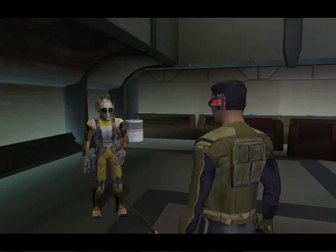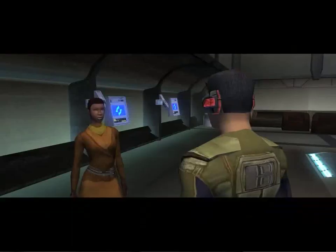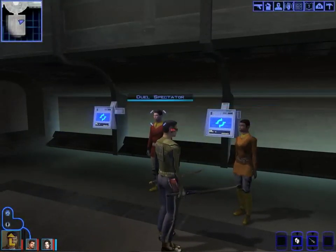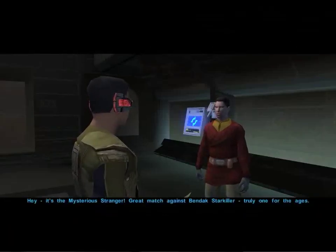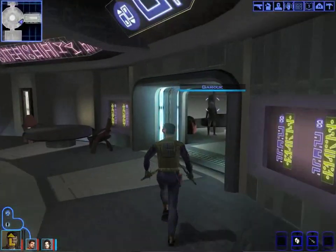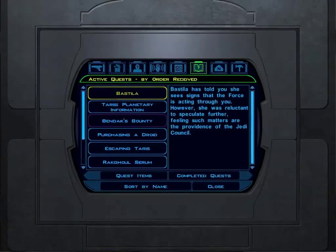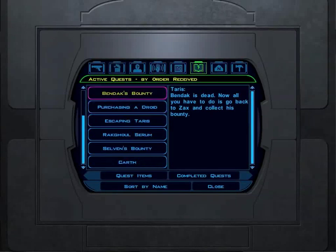What about you, Twitch? Okay, nothing new. Twitch is my favorite — he's wild! Hey, it's the mysterious stranger. Great match against Bendak Starkiller, truly one for the ages. Well, we've beaten Bendak and now we can finally leave the dueling ring behind. Nothing more to do here in the cantina. Let's look at our journal to see what we've got left — we need to go over to Zax to collect the bounty to finish this side quest, as well as Selvan's bounty.